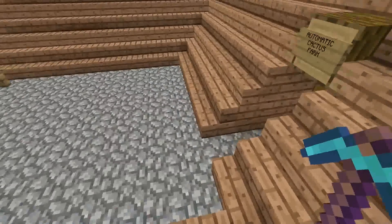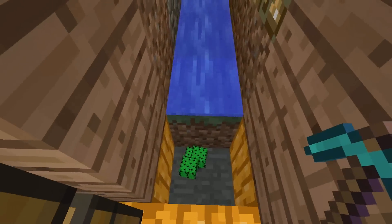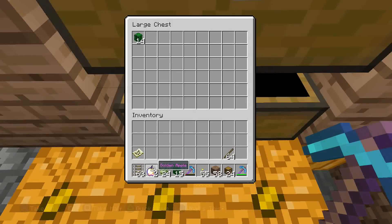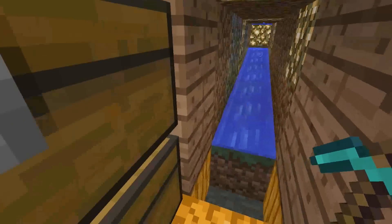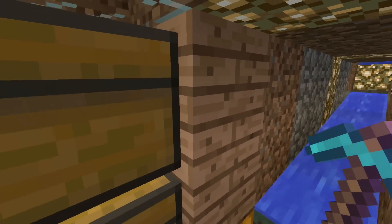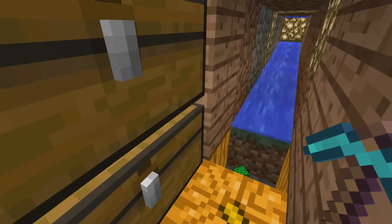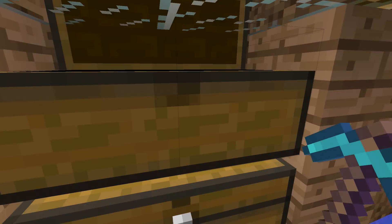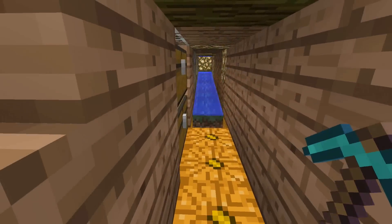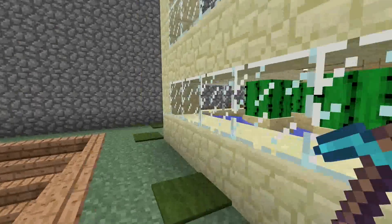All you do is just walk up here — automatic cactus farm. There's just cactus right there. Let's go ahead and throw those in. You're probably going to get a stack every 20 minutes, something like that, half an hour, give or take. It is super handy — they're just flowing, constantly dropping off. Cactus galore. I've only had it for a couple days, and it's pretty straightforward to make. This thing pumps out so much cactus that I don't even really need anymore.